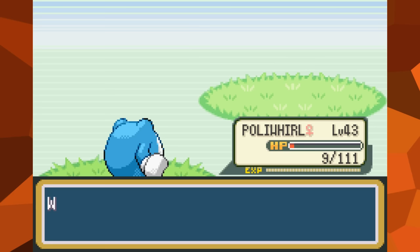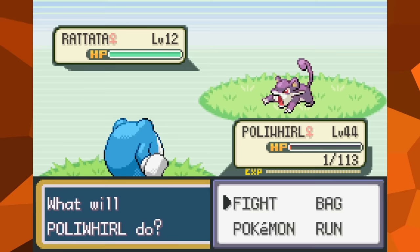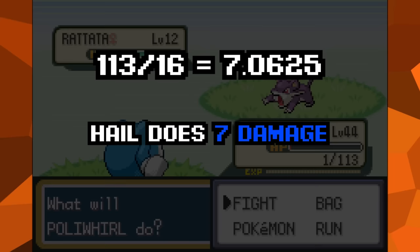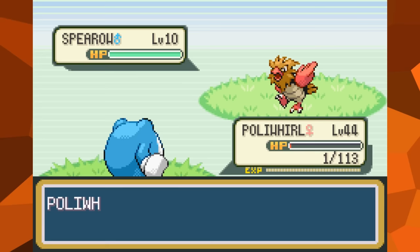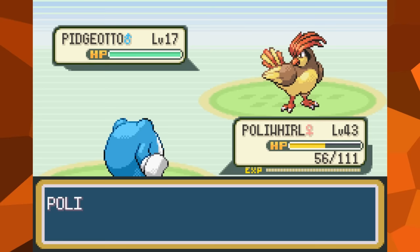Don't get too excited though. If you think you can take advantage of this to level up Poliwhirl until it learns an attack, you're very mistaken. It's possible to reach level 44 by doing this, but that's as far as you'll ever go. With this specific Poliwhirl's stats, its HP at level 44 will always be 113. None of the wild Pokémon available can give HP effort values, so nothing can be done to influence the stat growth. 113 divided by 16 is 7.0625, so now Hail will deal 7 points of damage every time it's used. After its 16 uses, Poliwhirl will always be left with only a single hit point, making it impossible to gain any more experience because Struggle's recoil will now be too much. The player cannot advance forward and is stuck forever in this town — there is nothing this Pokémon can do without KOing itself in the process.